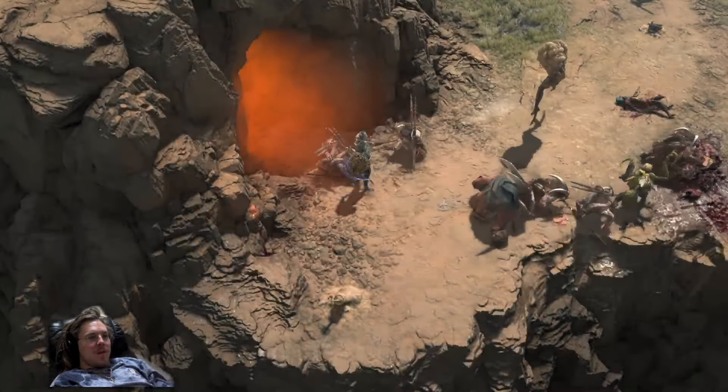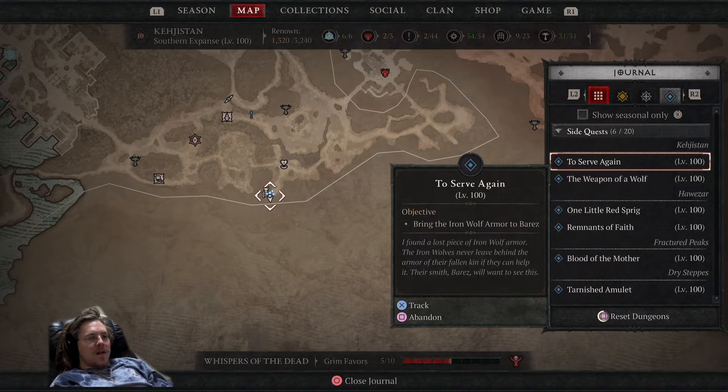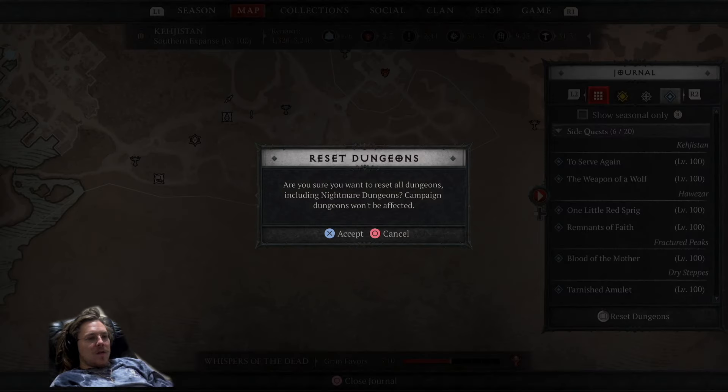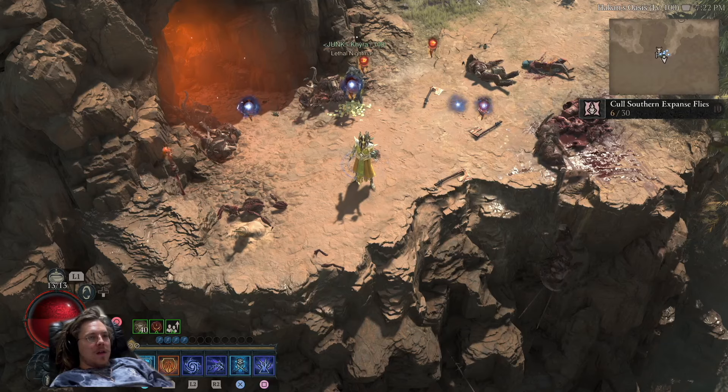If you're in a group, you need to have the group leader go to their map, pull over the journal, and press the button that says reset dungeons and hold it. Then everyone presses accept on the prompt that comes up, and your dungeon is reset so you can go back in.